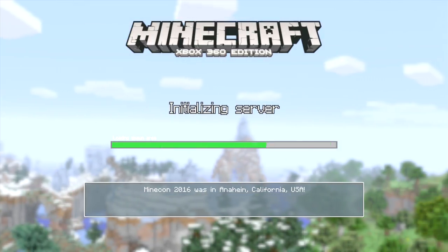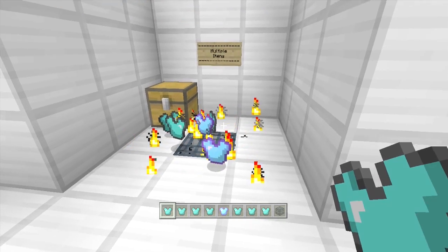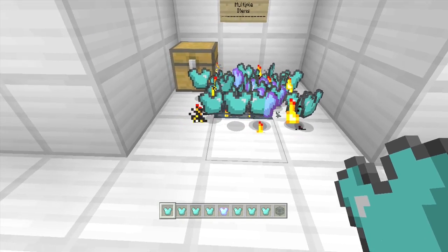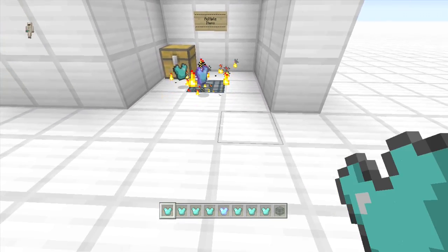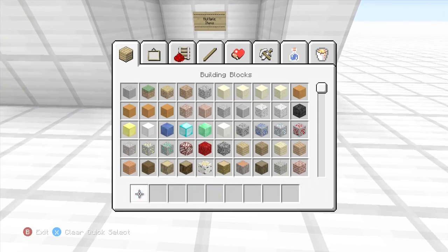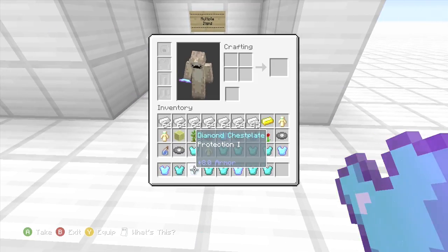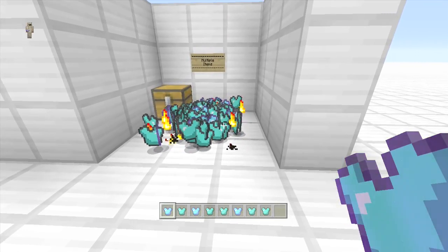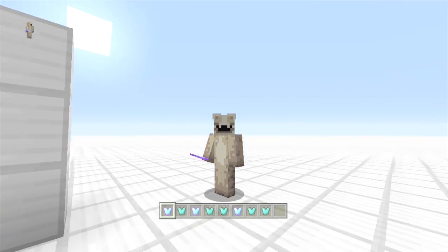Let's load this up and we should see loads of chest plates appearing. Oh my god, I'm getting hundreds already — look at them all! They don't stack, which is hilarious. Some of them are enchanted. There you go — 'Legend Chest Plate' — it's got Protection 100 on it. That's pretty much it guys — that is mental, look at all the chest plates!